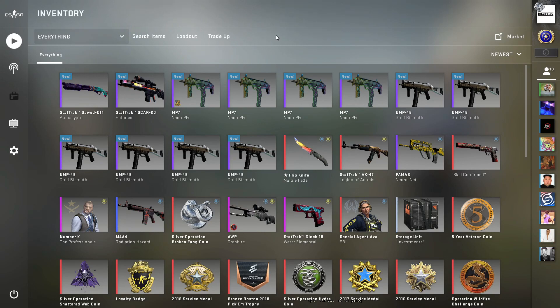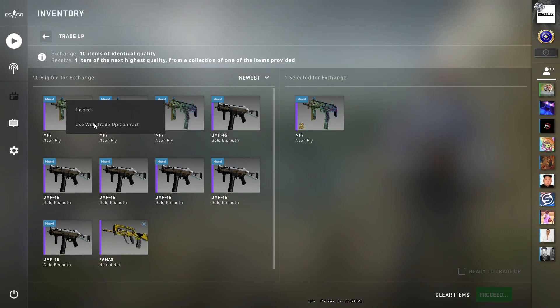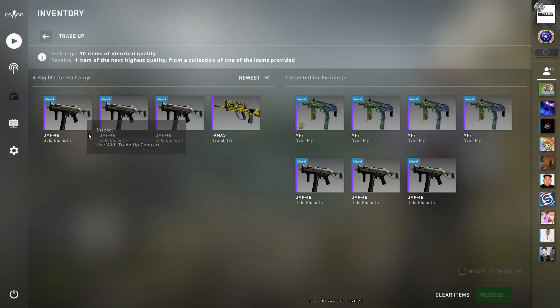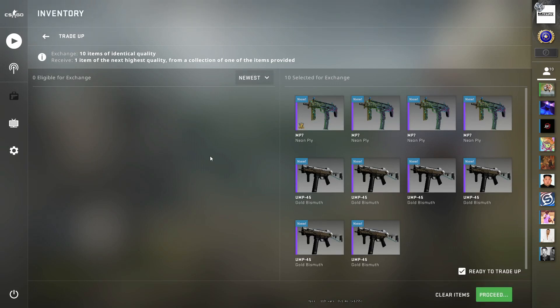The last trade up for today is going to be a restricted to classified. We're going to need six field-tested Operation Broken Fangs and then four minimal wear Shattered Web collections. This trade will set you back seven pounds 39 or ten dollars 22.